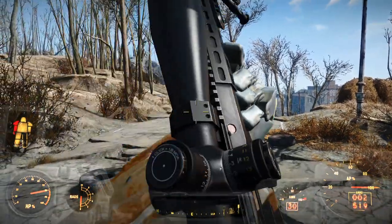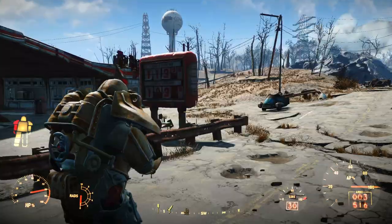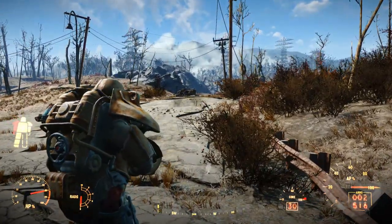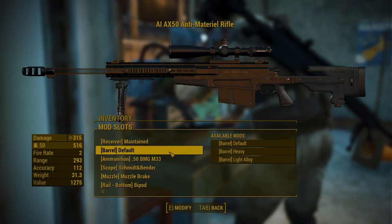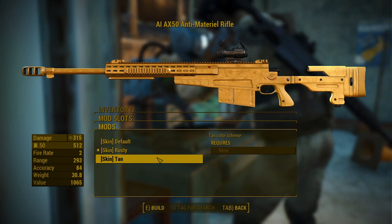At least the animations do work in Power Armor, albeit with an extreme amount of clipping. Needless to say, this weapon continues the trend of using hunting rifle animations in third person. There's a decent number of modifications — a few barrels, different ammo types, scopes, and laser pointers.